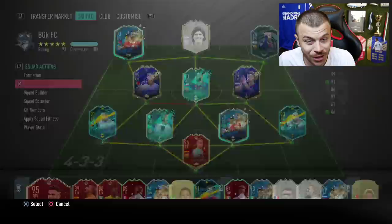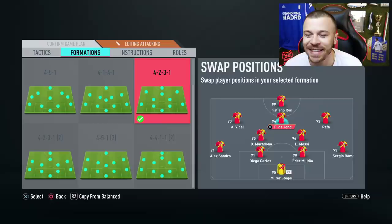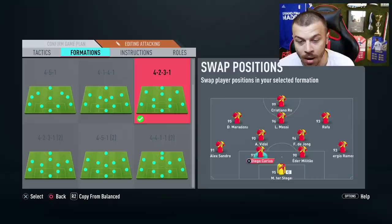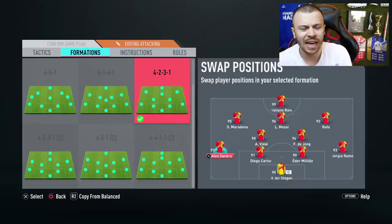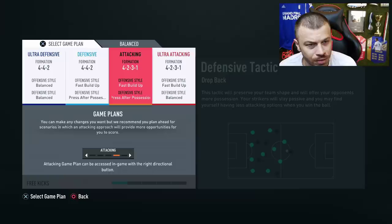Let me show you the team after minute one. I'm gonna use the 4-2-3-1 narrow formation. As striker I'm gonna use 99 Cristiano Ronaldo, Messi as central attacking midfielder, Rafa on the right, and Maradona on the left. I'm only gonna use Maradona in the first half. In the second half we've got incredible players on the bench — Team of the Season Rafa, Simon, Mares, Neymar, Zito and more. Incredible super subs.